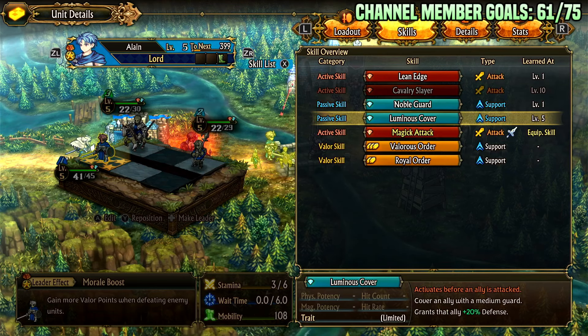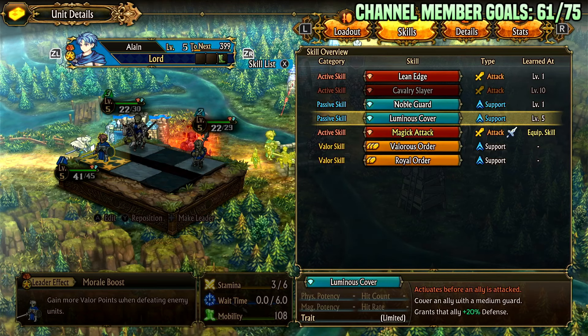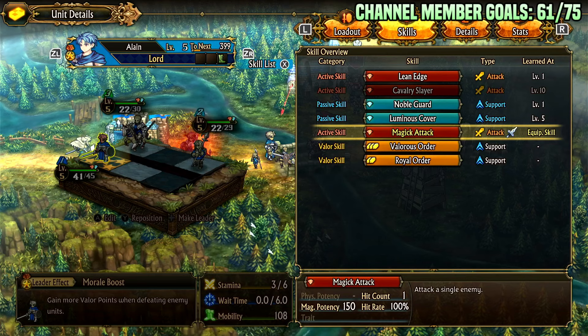Luminous Cover activates before an ally is attacked, covering them with a Medium Guard that grants that ally 20% protection. So he can block for himself and for allies. If he is at low HP when he blocks for himself, he resets his passive points and can then Luminous Cover an ally afterwards. With the Runic Blade equipped, he gains a magic attack skill at 150 magic potency that attacks a single enemy — really effective for killing armors, which is otherwise a weakness of his.